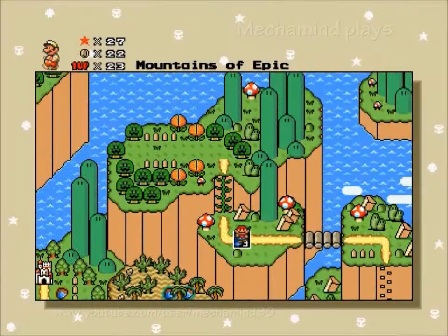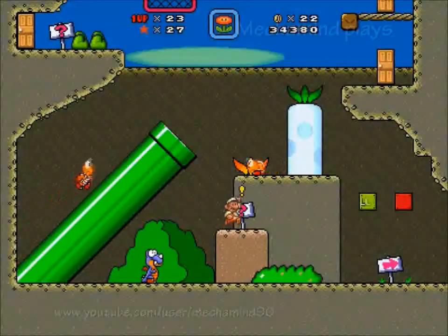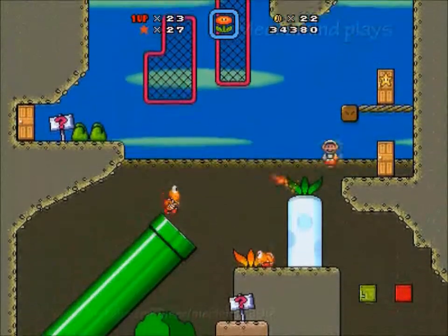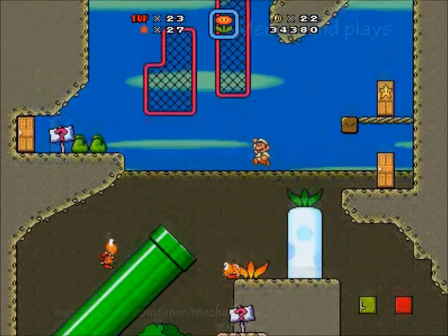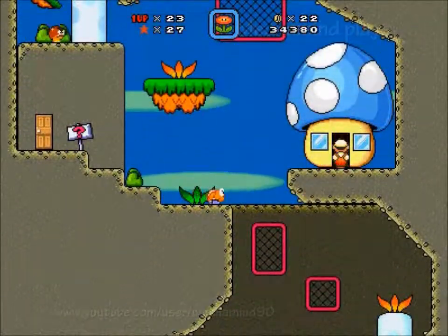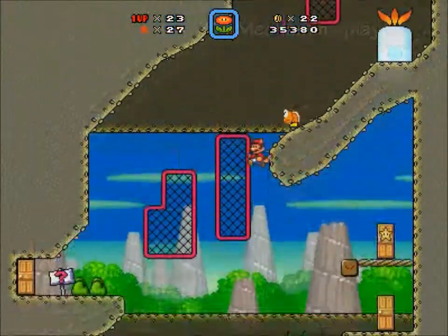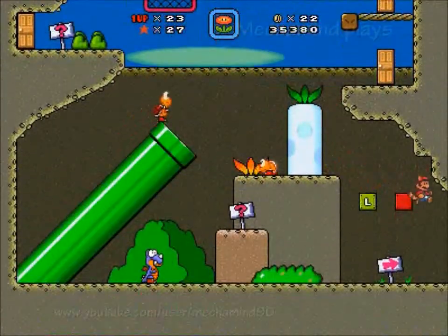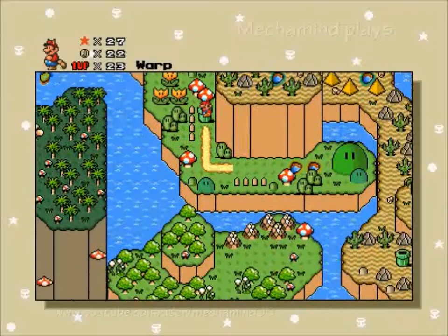So now we can go into that one blue mushroom house and this door. Toad is a playable character. Speaking of Toad — the blue mushroom house has a leaf, a fire flower, and of course that one block that contains only a mushroom in it. Now let's go into this pipe.